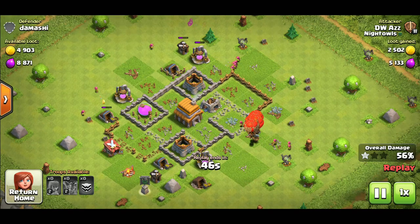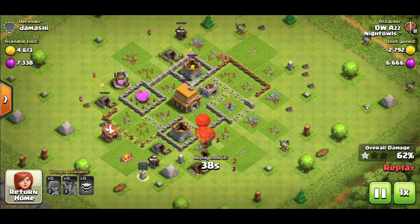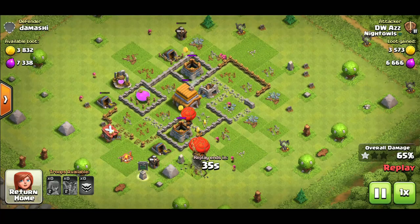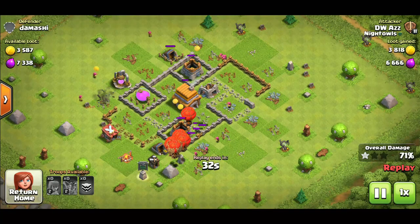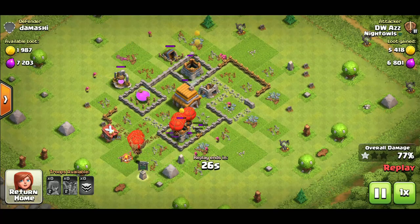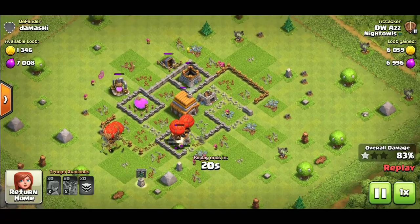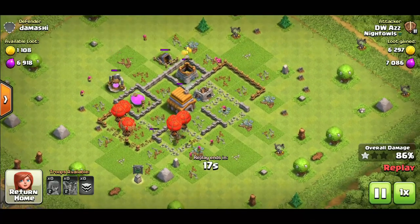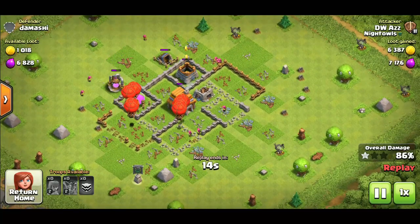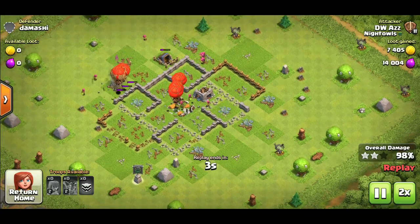All the defenses are down and the loons make their way towards each remaining building and three-star the base. It's a very powerful and super easy attack strategy. All you have to do is use your CC loons to take down the air defense — as long as you have tanky CC loons they're strong enough to get it. The defenses at town hall 4 aren't strong enough to destroy the loons fast enough, so you'll have no problem.